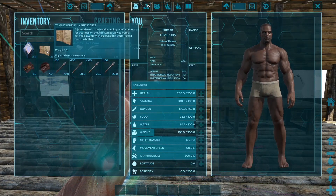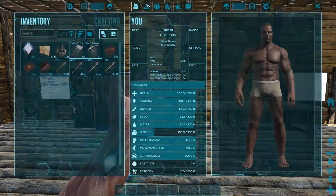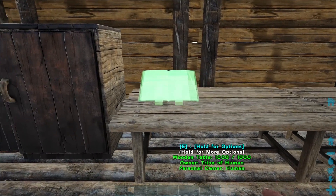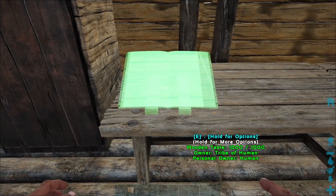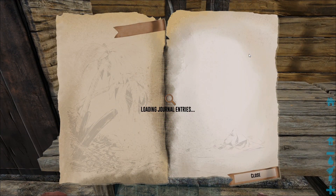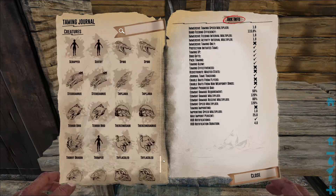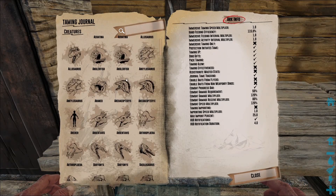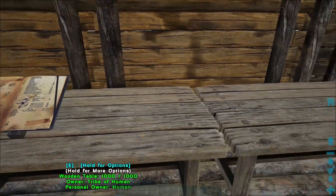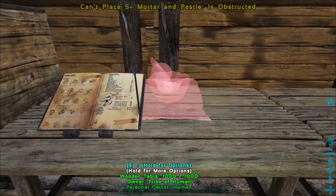You can also place the taming journal — put it in your hotbar, then press the number it's assigned to. I placed it in number 2, so I press 2 and place it here. So now I have placed my taming journal. This is your most important manual for taming any dinosaurs available in the mod.